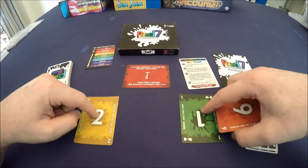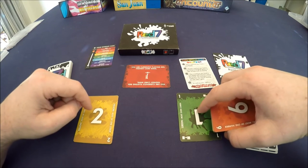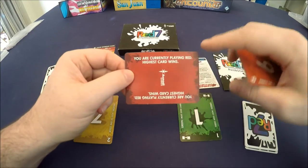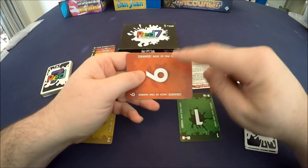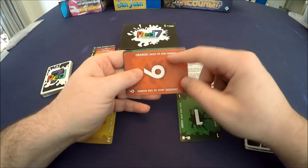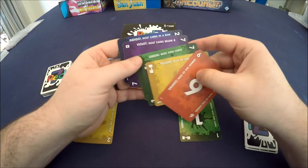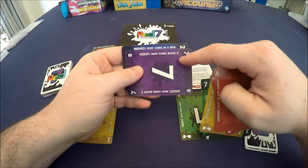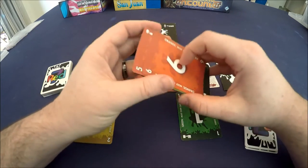Whoever has the highest card — whether numerically or via the coloring — will be the current winner of the game, because the very first rule we play is red, which is highest card wins. When we look at the cards we can see that each of them has a new rule. For example: orange is most of one number, yellow is most of one color, green is most even cards, violet is most cards below four, and there are seven different rules total.